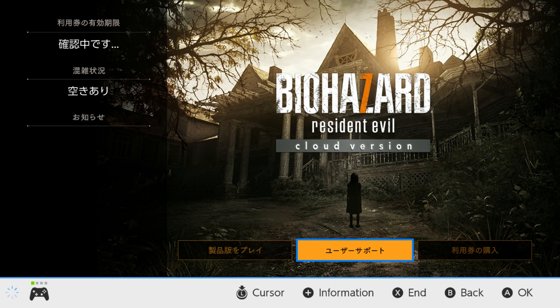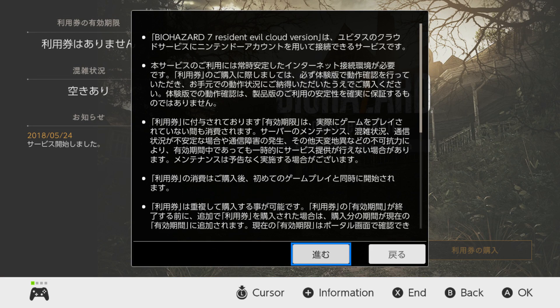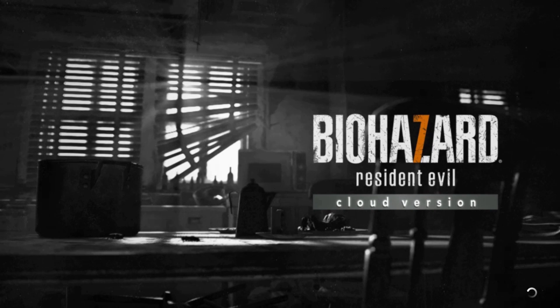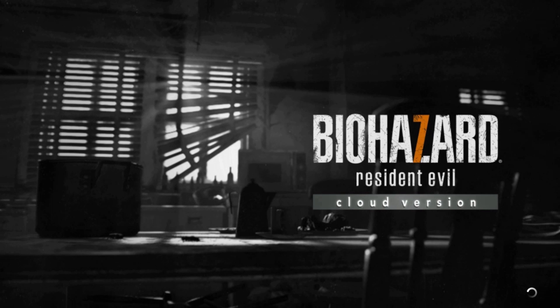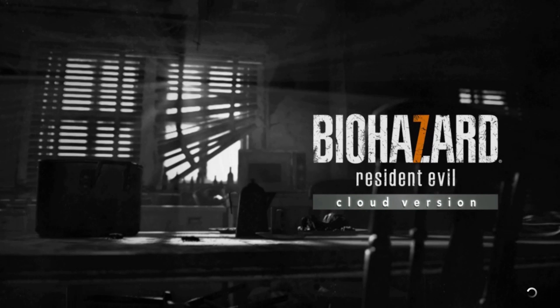Okay so we're here now, we have to click this one here, and for this one we have to choose the top option. So this is basically a tutorial on how to do this before we even play the game. This is confusing, but anyway let's keep going.